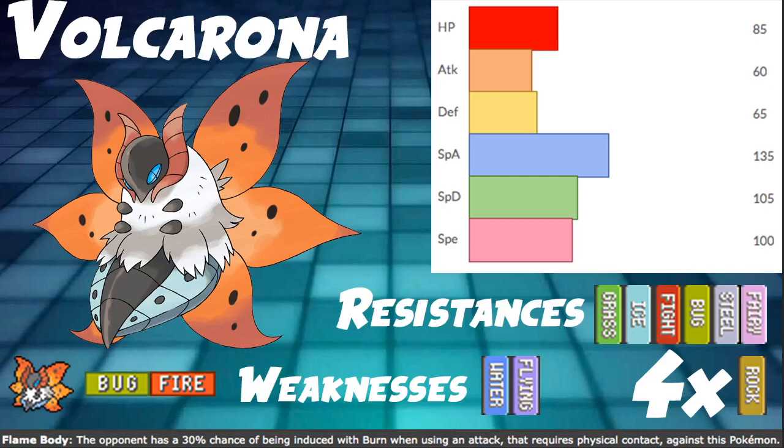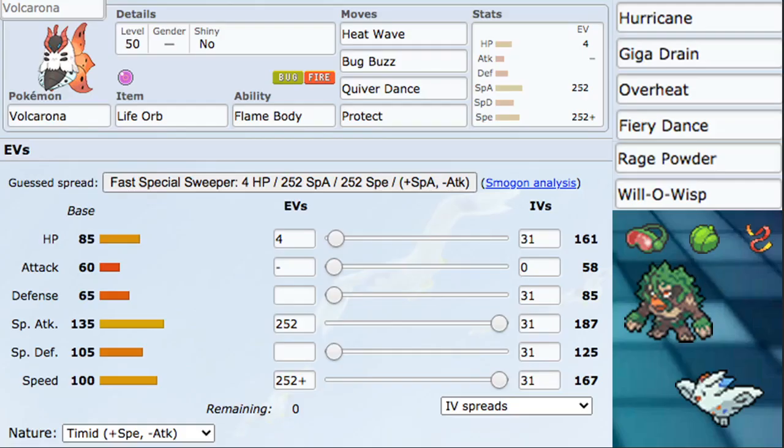As far as offense goes though, this pokemon is pretty phenomenal. We have 135 special attack, hitting really hard, and then speed at 100, which is very solid as well. With some investment, we hit a very solid speed tier and really good damage output, especially with Dynamax moves as well as Quiver Dance. Anyway, that's it for the overview — let's go ahead and talk about the build itself.